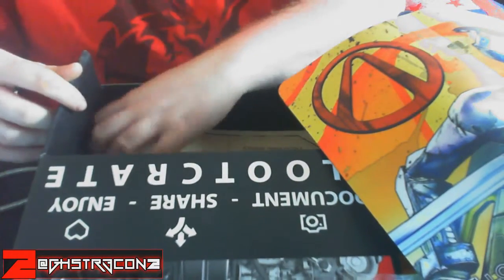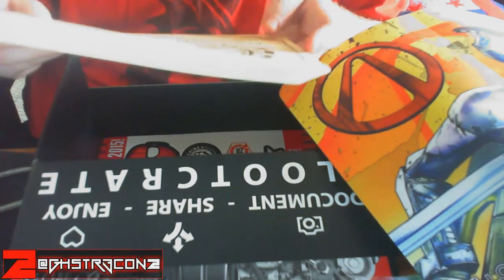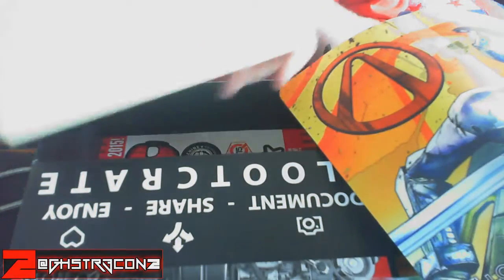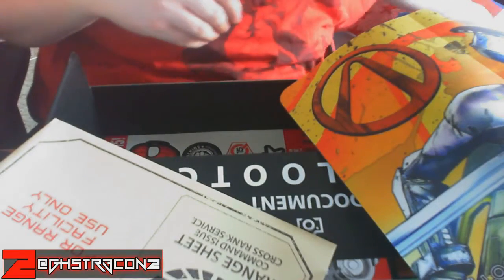What is going on in this crate? There are still two more things — there's so much stuff. We got a Battlestar Galactica range sheet command issue cross-service pack thing. And we got more posters in here! Oh my god, what is going on with this crate? This is literally the best crate we've ever gotten.